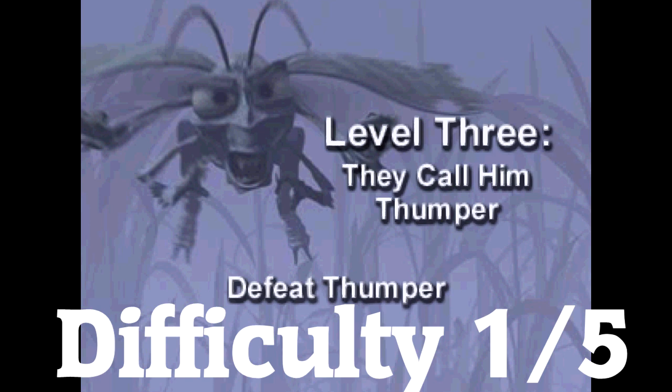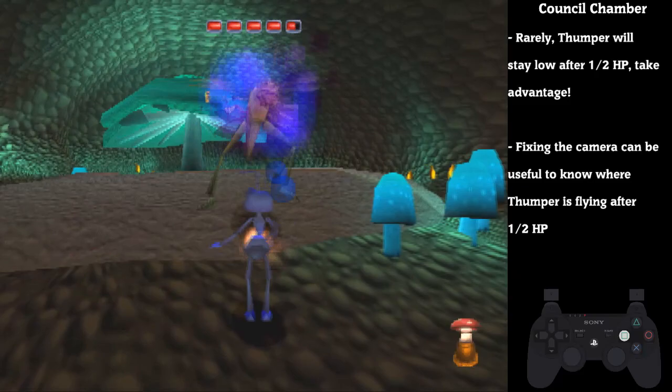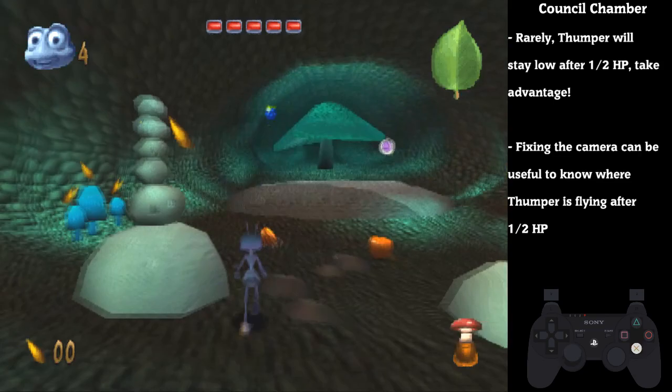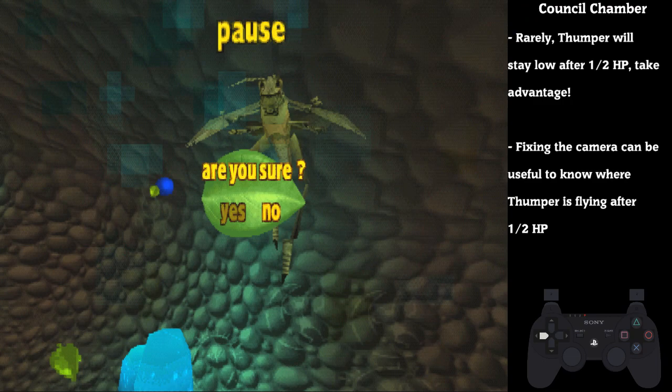Level 3 is our first boss fight and it's probably the easiest of the bunch. At the very start, make sure to jump so we can get over the pebbles. Then jump onto the hover flower and get the super berry, jump to the side, and start throwing the super berries at Thumper. When he gets to half HP, he flies up — but sometimes this doesn't happen, so be ready for it if it does happen to get some time save. If you fix the camera with R1, it's a little bit easier to see where he's flying to, then you can adjust behind yourself with L1. Make sure to get as close as possible when you're throwing the berries. When you defeat Thumper, exit the stage as quickly as possible so you don't have to watch the end cutscene.